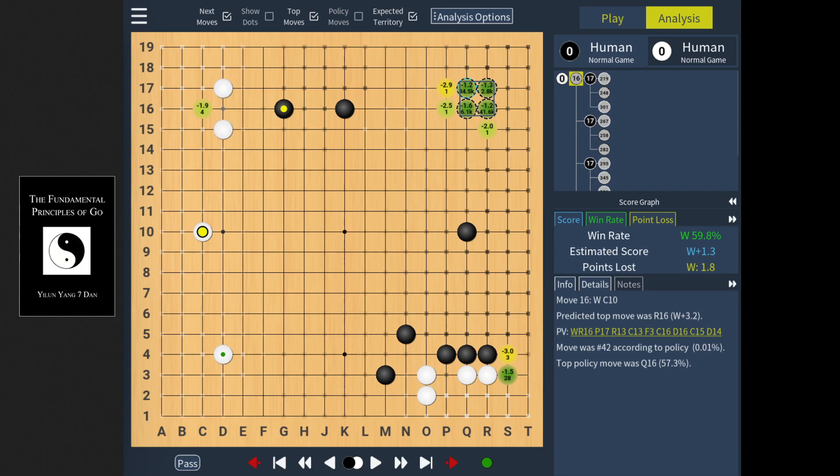Here we have the position, and the question is — the first problem in Chapter 1 — which of the four moves in the top right corner should you play to best combine with your other moves on the side? One of the things the book teaches is that if you have this move on the side, then the star point works best with it. So it's interesting to see to what extent the AI agrees with this, and what the actual result of the game is.